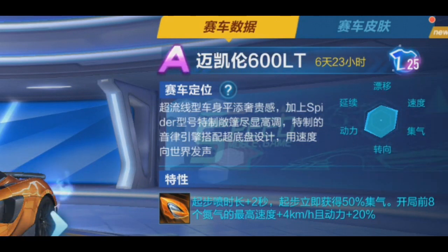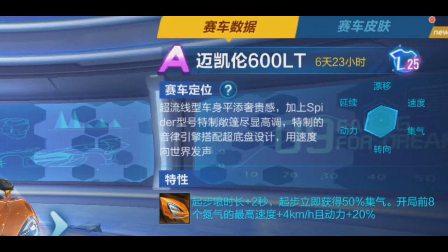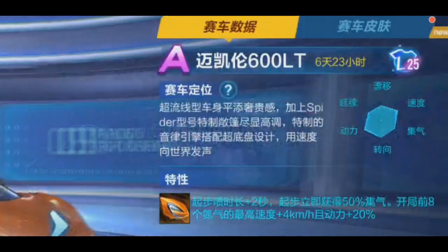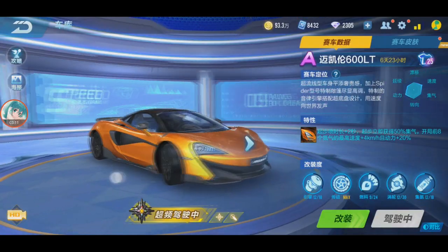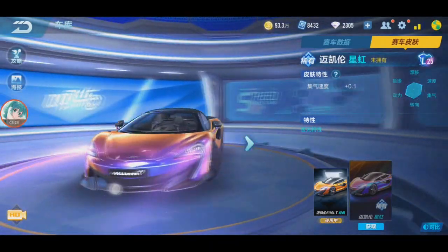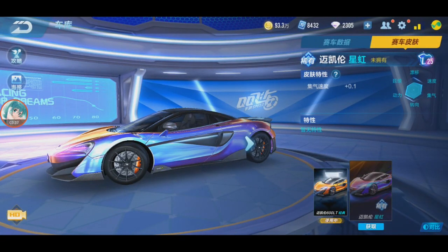Let's take a look at this car's characteristics: very high max speed, very high power, the rest are average — the thrusters are a bit lower than the others. Start boost two seconds longer, so you instantly get 50% entang at the start. The first eight nitros you use give max speed plus four kilometers per hour and nitro power plus 20. So this is like a Warsong 2.0 — Warsong is tier four and this is tier zero. The car also has a skin with a color-changing effect, orange to purple or blue depending on the angle.